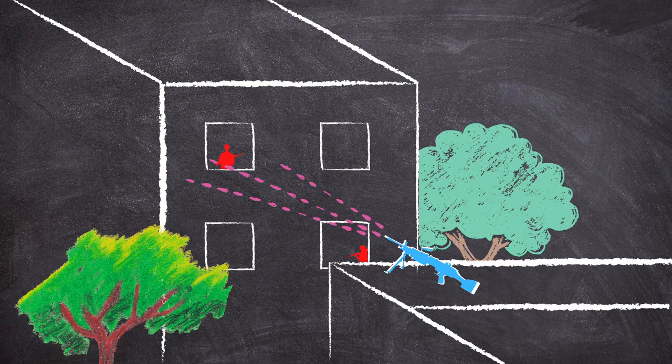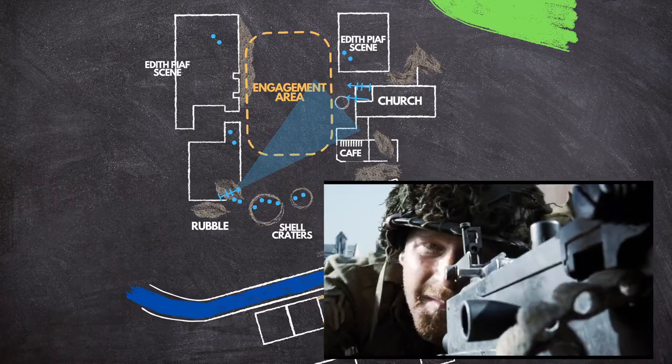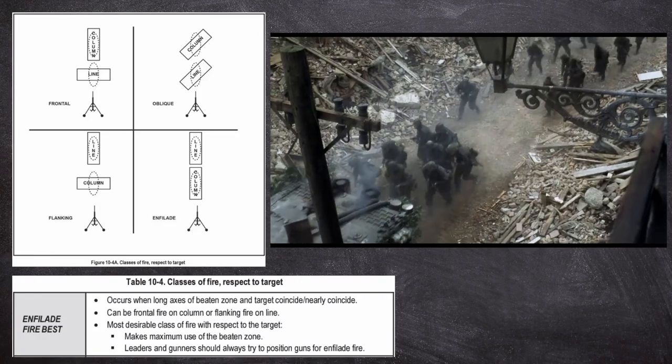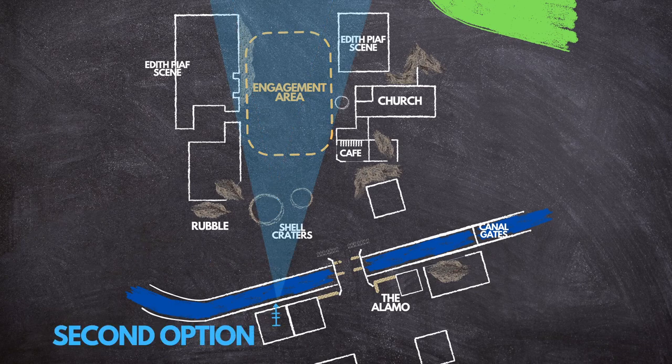Captain Miller did not select ideal positions for his machine guns, which are his two most casualty-producing weapons. The ground-level machine gun is set up at an angle that only allows oblique fire, and only if the enemy infantry advance far enough up the street to enter its sector of fire. It would be much more effective to set up the machine gun down the long axis of the street to achieve enfilade fire — meaning the axis of travel overlaps with the long axis of the enemy unit — allowing the gunner to hit the maximum number of targets. Captain Miller could have moved that gun to one of the shell craters and swapped it out with the BAR.